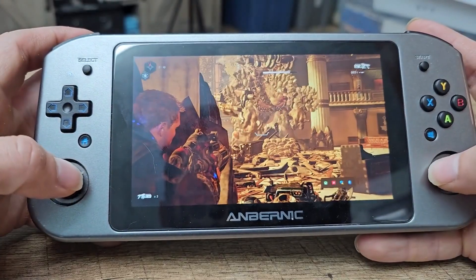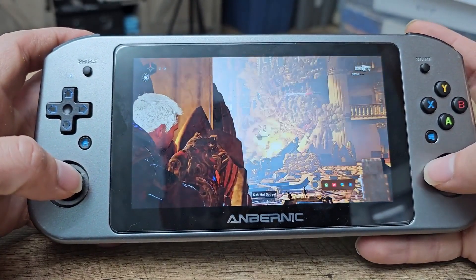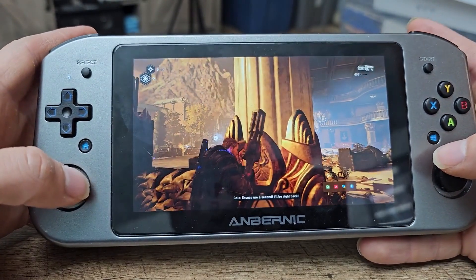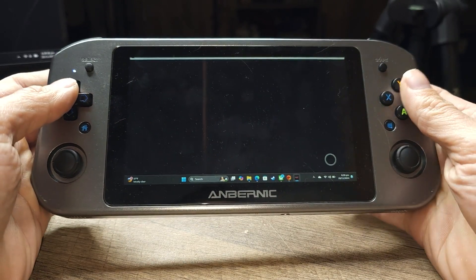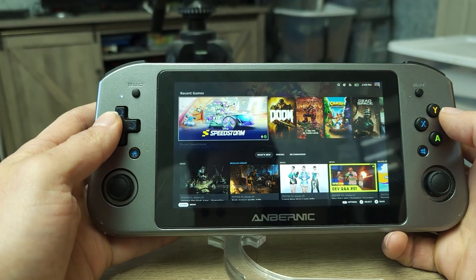I bought the Abernick Win 600 a month or two ago because I thought it would make a really good Xbox handheld. With a little piece of software it made this little engine that could — well, we all know that Windows on a handheld doesn't really give you that console-like experience, and that's where Steam OS comes into play. I'm curious how Steam OS runs on the Abernick Win 600.